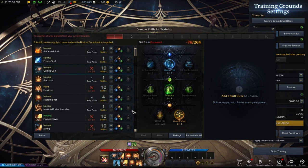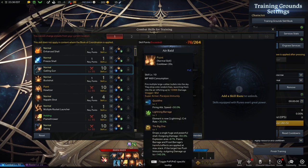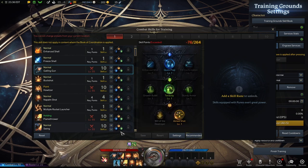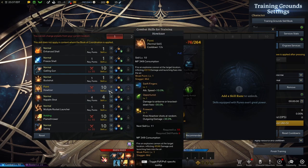As I'm explaining these skills, I'm going to refer to the top row as 1, 2, 3, 4 and then the bottom row as Q, W, E, R. I'm a degenerate and I actually don't use the default setup — I'm using my Dota 2 setup. If you guys have ever played it, it's a great game.